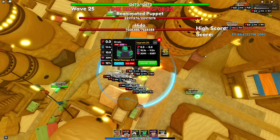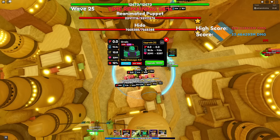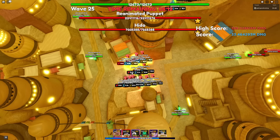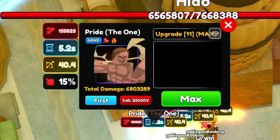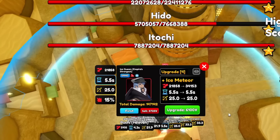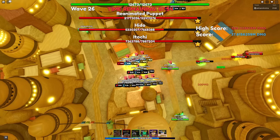I like this setup so I can see if the units are still buffed — look at that, instead of clicking or hovering the unit I can just see the 25% buff. This is the max stats of Pride the One with all SSS, bro. Damn, that's actually OP — the fact that he's not even unique and he's doing this much damage, that's honestly crazy.